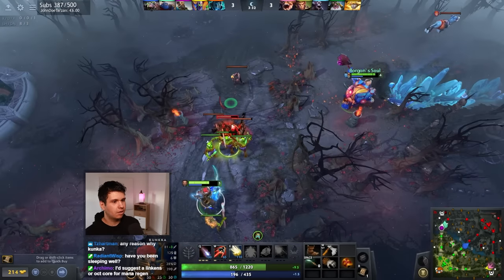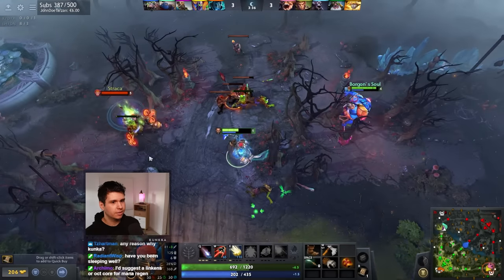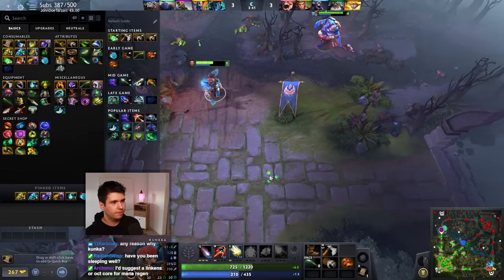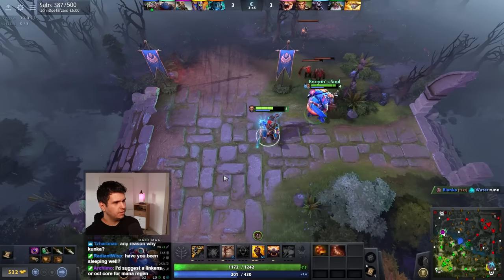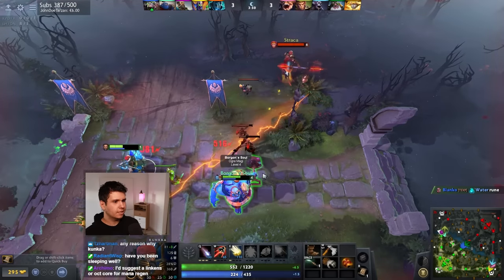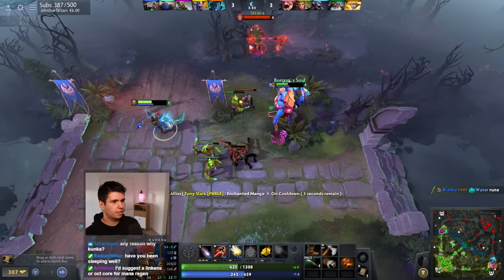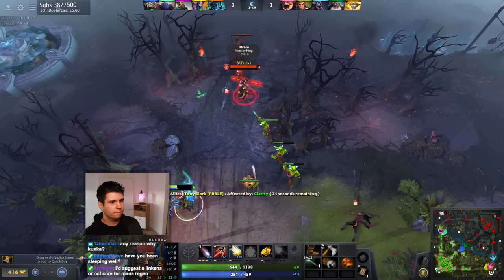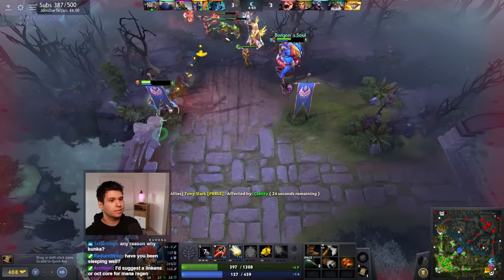We're almost level six. At level six our opponents are gonna start having a hard time because we'll start multicasting. So this is a one-shot build — that'll be kind of scary. We've got a really tanky ogre with Sleight of Fist. All right, we'll get Multicast. So now if anyone gets close we just throw a Magic Missile at them. Oh no, it multicasted like that — that's not great.